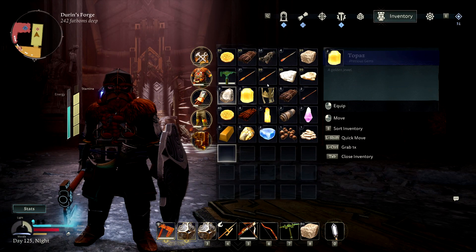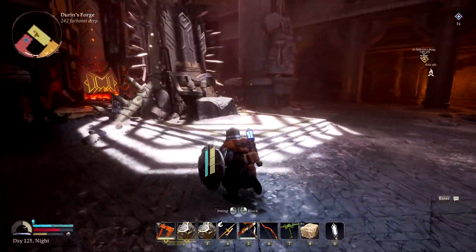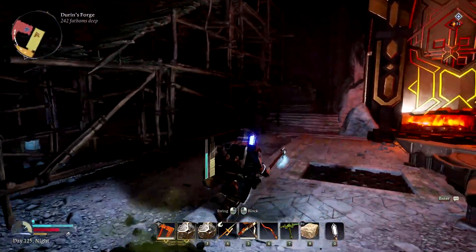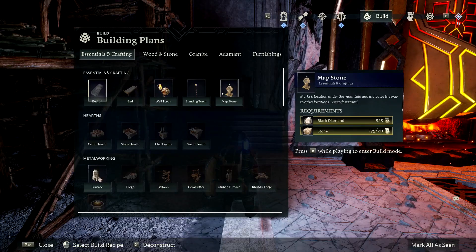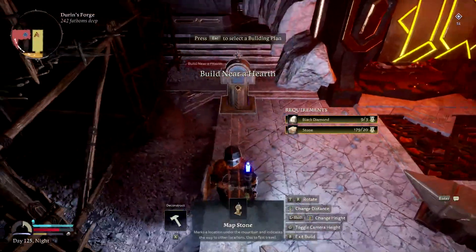Do I want to put a map stone here? I don't think I have any. I do have some diamonds. Should we build a map stone here? Maybe we'll build a map stone so we can at least just port here. I don't know if I want to make this a part of our town or not, but I think we can do a map stone.